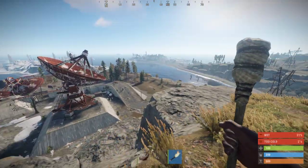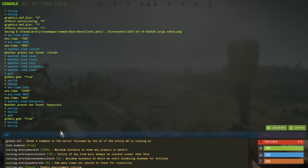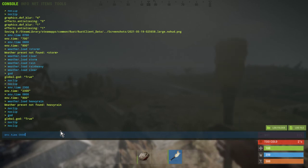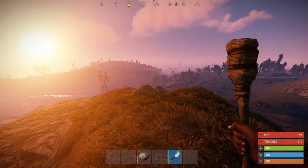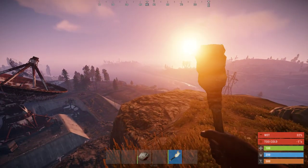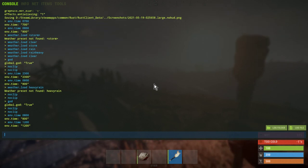What other things might you want to do? Change the time of day. So if we go into the console again and type 'env.time' and then the time of day — let's do 800 in the morning. Look at that sunrise, that's pretty special, that looks absolutely beautiful. Let's go 'env.time' and put the sun further up in the sky.